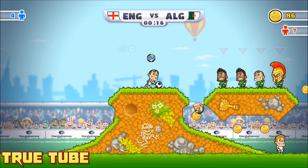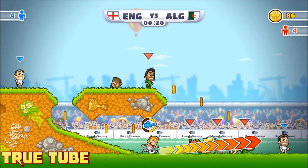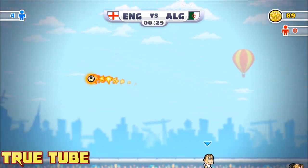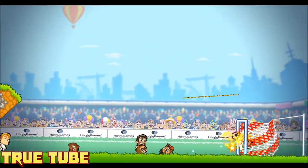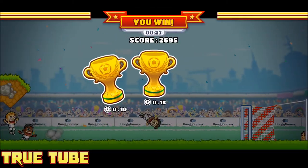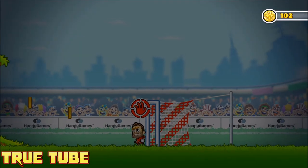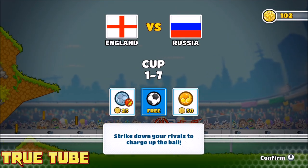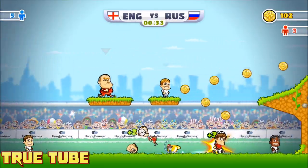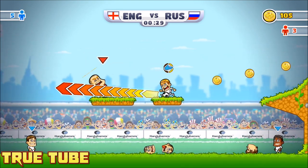There's also a referee who you don't have to take out, but he will penalize you with yellow or red cards if he sees you take a player out in his field of vision. You can actually take the referee out if you get a special ability. There are a number of special abilities in the game — one makes the ball super tough and spiky so it plows through players without stopping, and another makes the ball made of metal which prevents it popping on spikes introduced later in the game.